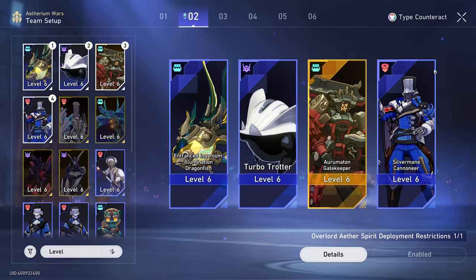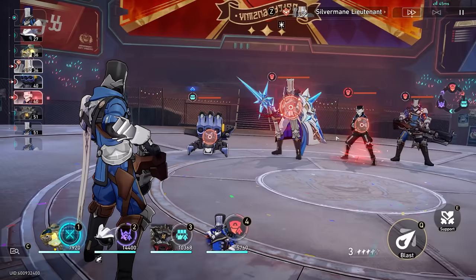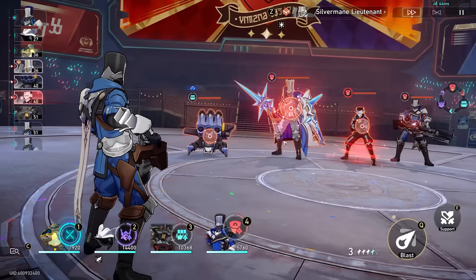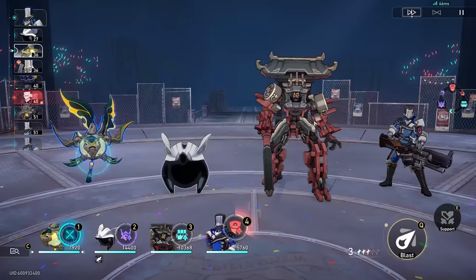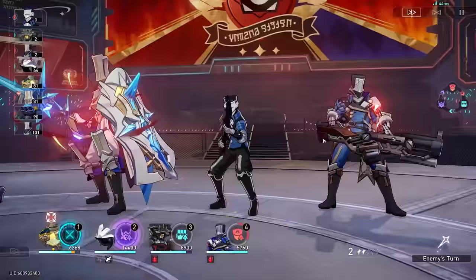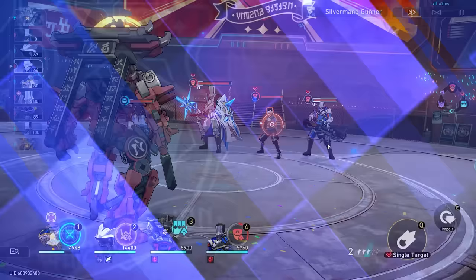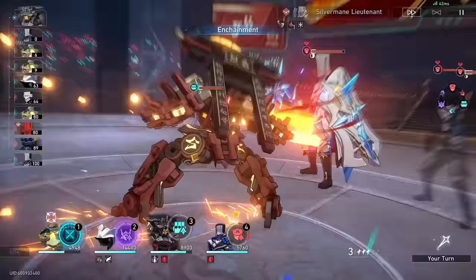We're not going to go too deep into it right now. I just want to show it off before we go into the logistics. So let's start up the battle. First things first, you're going to notice that we really don't have the type advantage in this battle. Our big carry, the Auro Mountain Gatekeeper, which is our gold class character, is weak to half of the enemies on the field. So you'd think that's going to be a big problem. First thing I always like to do — support the gatekeeper.